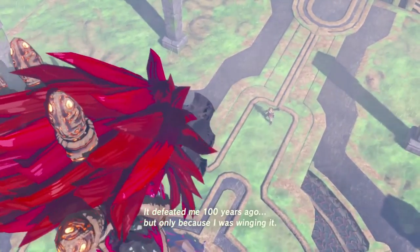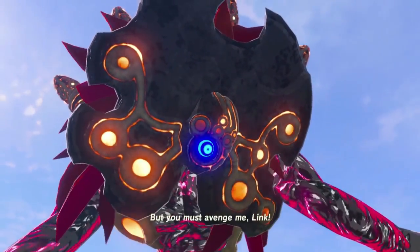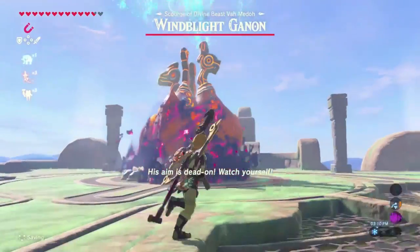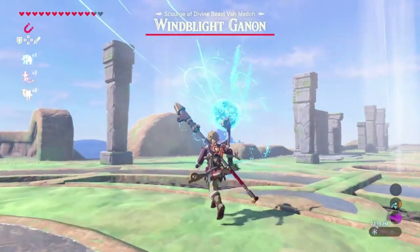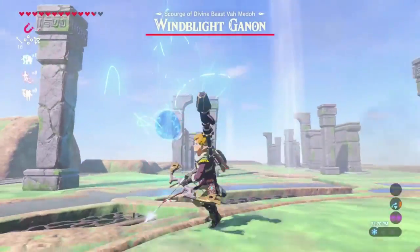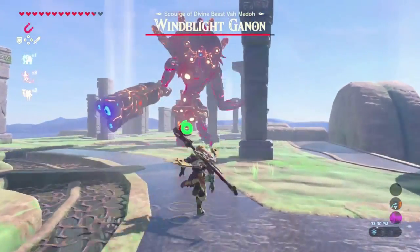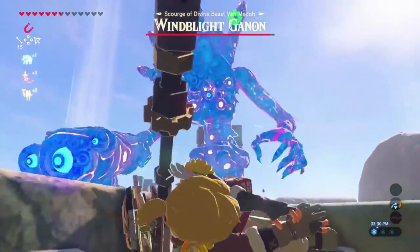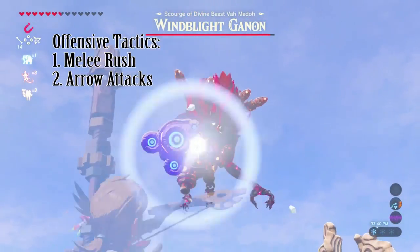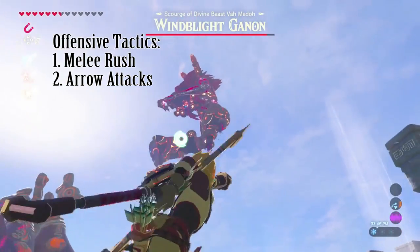Revali is not lying when he says that Wind Blight Ganon plays dirty. One of his main attacks is an unpredictable attack that he uses right off the bat. My first run through was fairly simple — that's the one I ended up using while editing this video. You've got two ways of being offensive in this battle: you can hit him with arrows, which is what I've been doing, but I only had so many frost arrows, and those were the ones I decided to use.